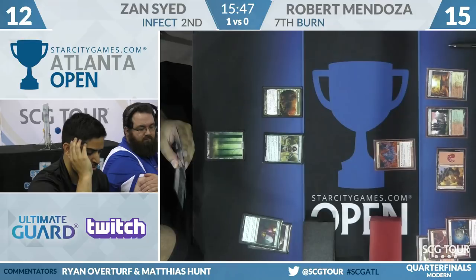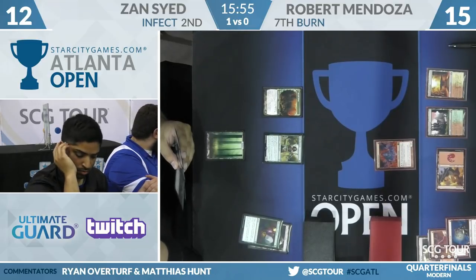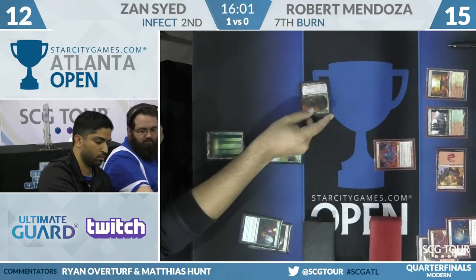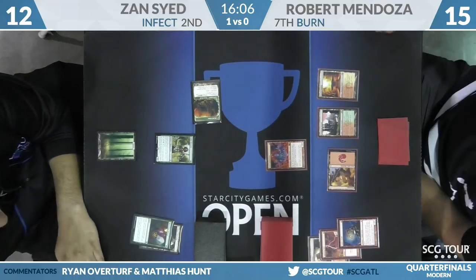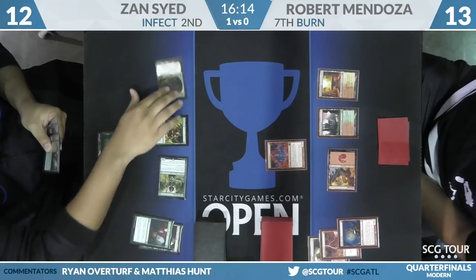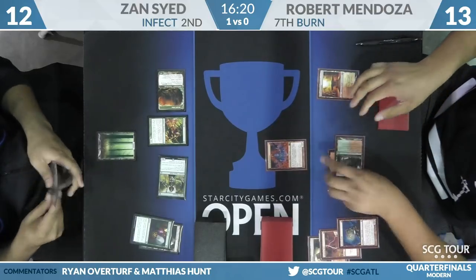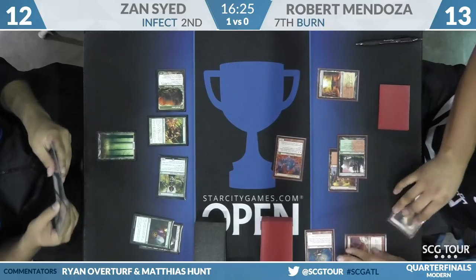Zan draws a Glistener Elf, but he'd be exposing it to the Lavamancer activation, and Robert has Lightning Bolt and Lightning Helix in hand — he can fire all kinds of stuff at that creature. Dryad Arbor attacks — just one point of damage, Robert to 14. It takes a lot of cards to get in for regular damage with Infect, but Robert's life total is relatively low at 13. Robert goes to his turn — will he send this Lavamancer at the Glistener Elf or at Zan?